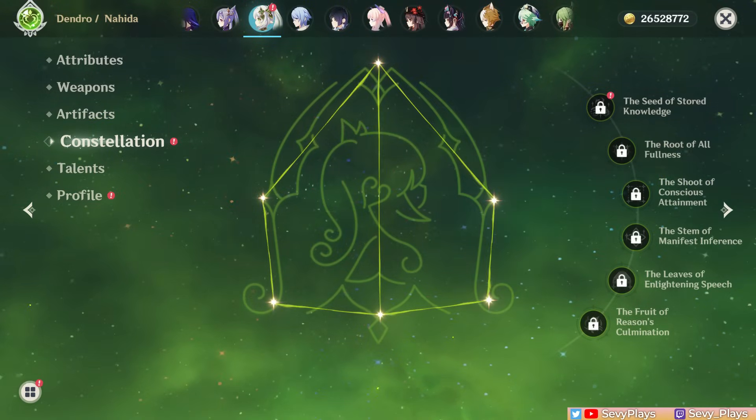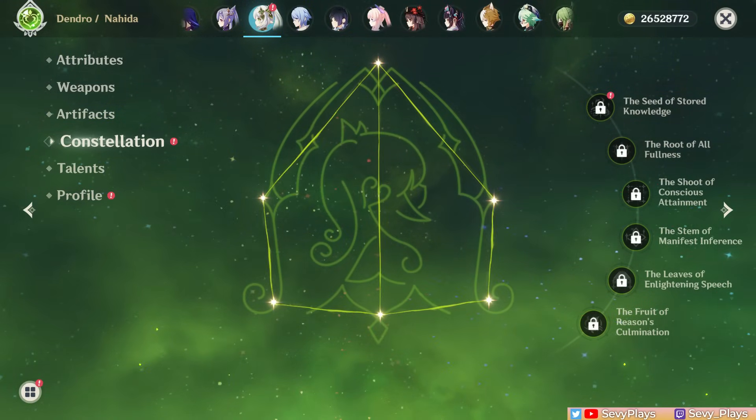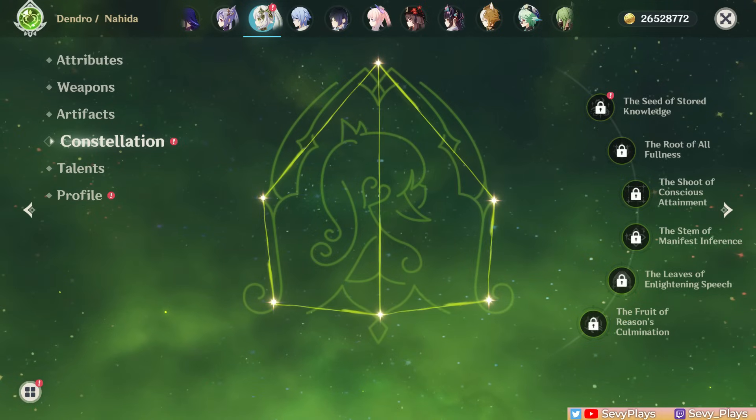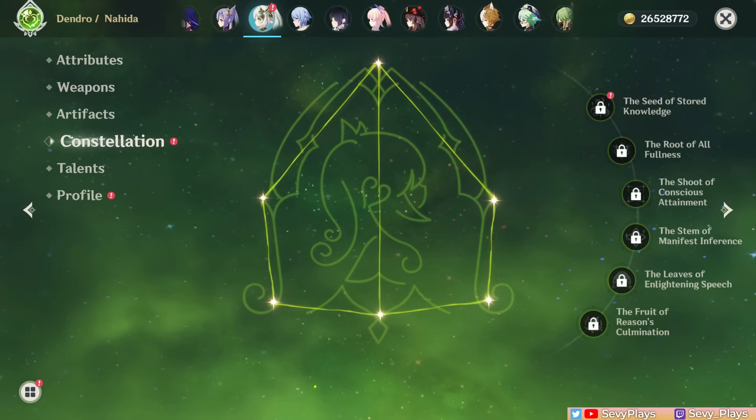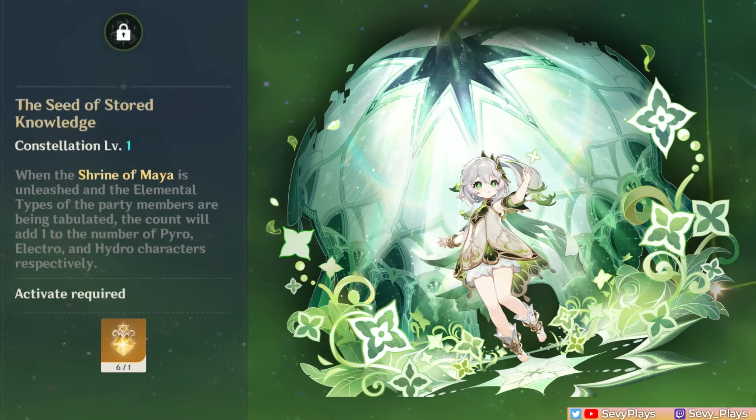Now let's see what her constellations do. Nahida is incredible at C0 already, and constellations are very unnecessary — they are mainly damage upgrades for Nahida or her team. C1 adds an extra count for every buff of her burst, guaranteeing at least the level 1 effect of each element. So for example, even if you don't have a Pyro unit on the team, Nahida's burst will give her the level 1 buff associated with Pyro. Though it sounds great, the damage increase from this constellation isn't that noticeable in many scenarios.